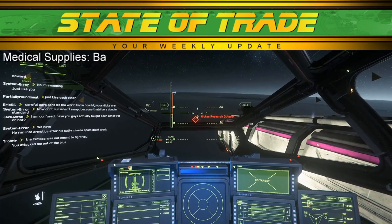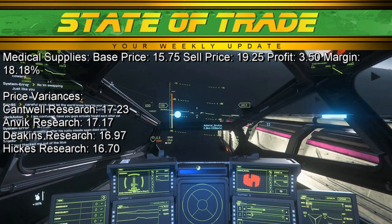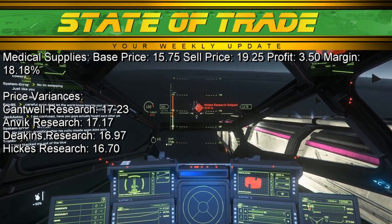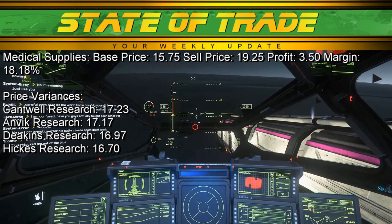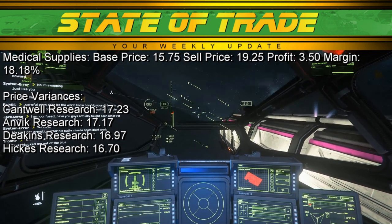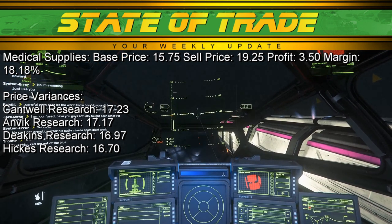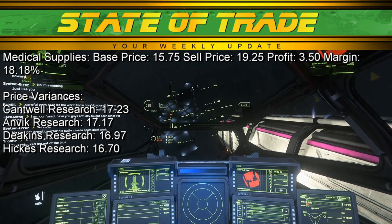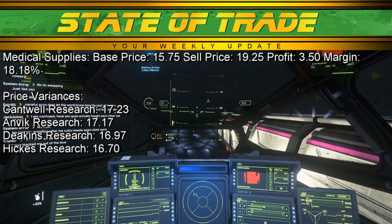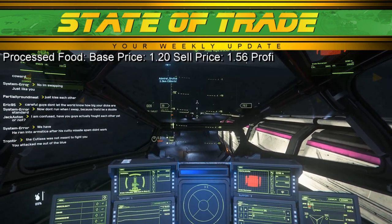Medical supplies continue to surge at all locations. Medical supplies have a rarely seen base price of 15.75 and a sale price of 19.25 at major ports. Around Microtech, Cantwell Research on Cleo surged to 17.23. Anvic Research on Calliope saw a similar 17.17. In Crusader, Deacon's Research on Yela rose to 16.97, while Hicks Research on Selen experienced a low of 16.70. With medical supplies seeing high prices at all locations, it may be best to skip this commodity for the time being.